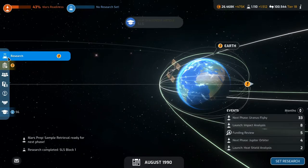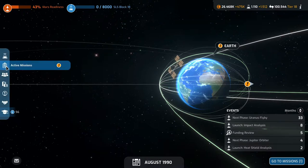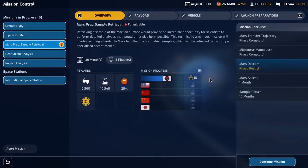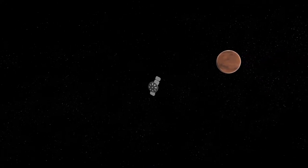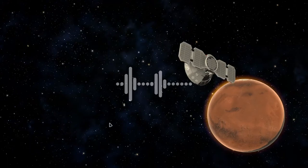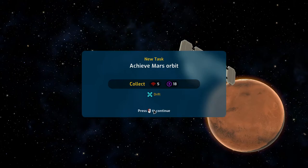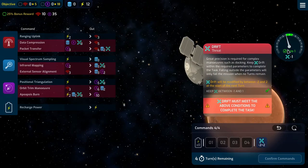Let's start with the research and do upper stage SLS Block 1B. Then we will do the next stage of our sample retrieval. So Mars descent — next month it will be the asset, and then the sample return in ten months. Not bad, and it's a heck of a lot of science. The others don't even have the science yet. Mars prep sample retrieval phase 3 — achieve Mars orbit, collect some comms and some nav: 10 and 35. We need to deal with drift which is again fluctuating minus 2 to plus 2. Four turns, four commands per turn.